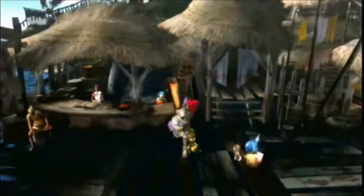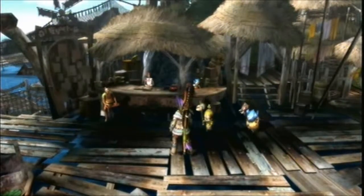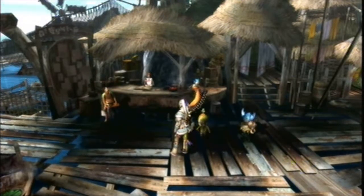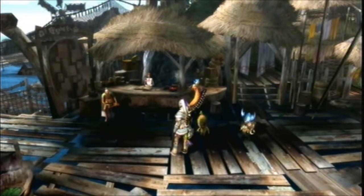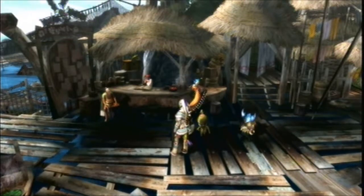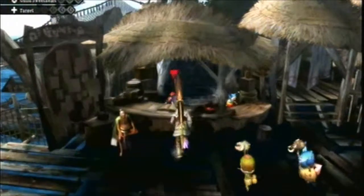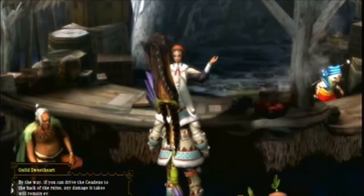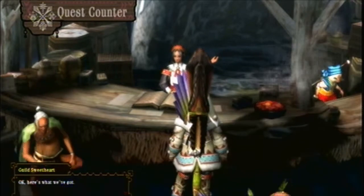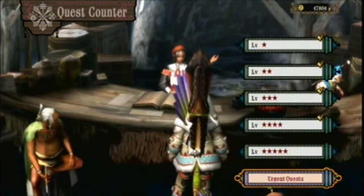What you do want to bring on the hunt is a fire elemental weapon — works really well on these guys, oddly enough. I know it's a water species, yet you can use fire against it, which seems a little bit backwards. You may also want to bring, if you want to capture it, a shock trap, since Royal Ludroth does spend a lot of time in the water. Shock traps work underwater and on land, whereas pitfall traps only work on land.